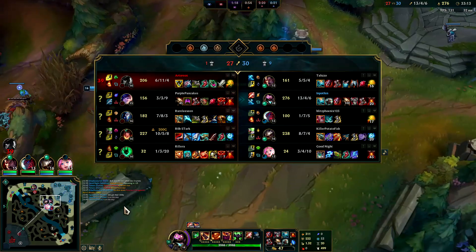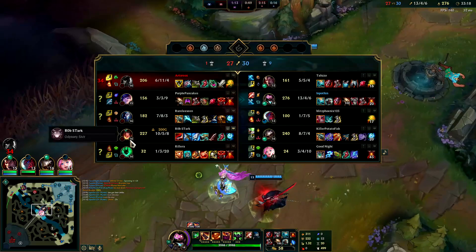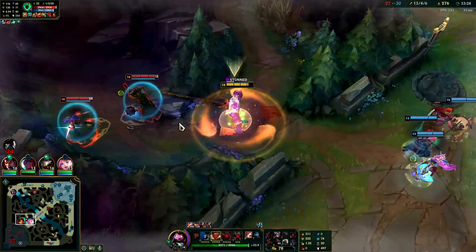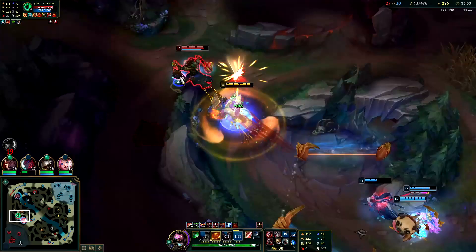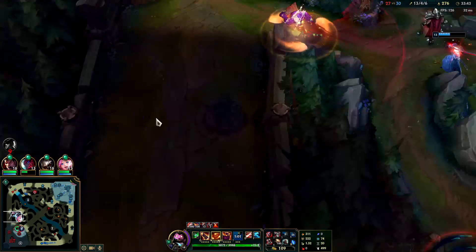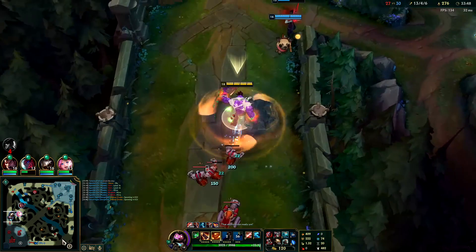My R's up, my Ghost is about to be up. Just focus Sivir. Thresh is going to throw her a lantern or something. Dude Thresh is so annoying. Nunu's channeling his R. I can't believe we actually didn't get anybody — tank supports are so overloaded right now.